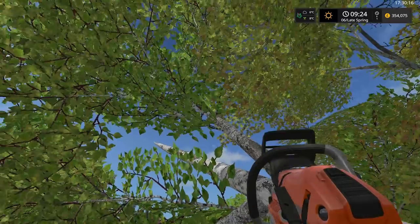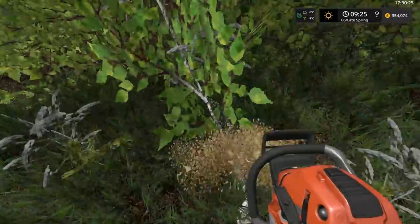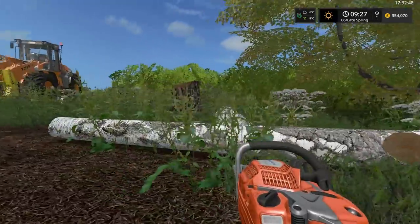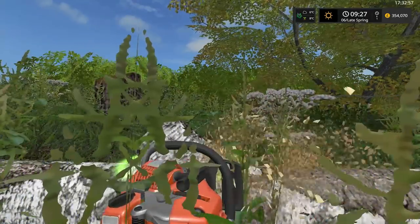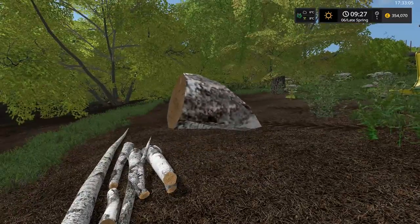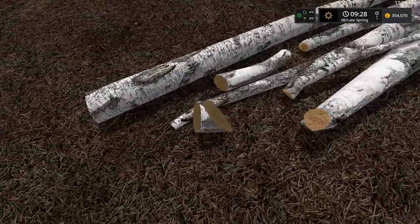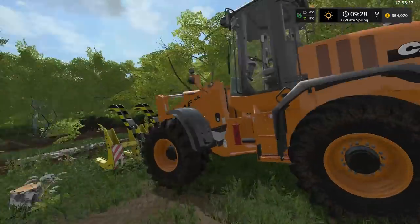We can start cutting away these branches now. Let's cut this one off first and we'll probably put these in the trailer by hand. We'll get rid of the shrubs on this. So that's another tree down now — it's come out quite nice. I wonder if we can get this little stump off here. Wait until it goes blue — there we go. It didn't disappear. We'll drop that down. This one's now ready to pick up with the wheel loader. I'm certain we won't be able to pick this one up, so I'm just going to get rid of it for now.